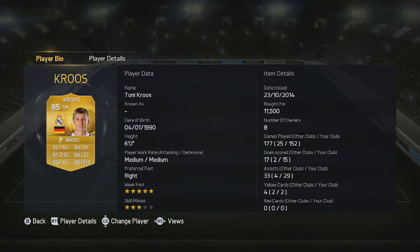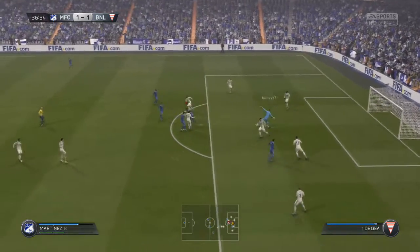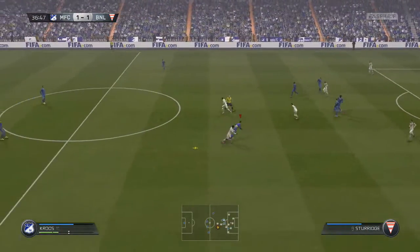Of course there's just a difference in price — for example, you guys can see that I got Tony Cruz for 11.5K, and you know, everything else is pretty much the same. You guys are gonna see Ivan Rakitic is way cheaper, but we're just gonna compare their in-game stats.